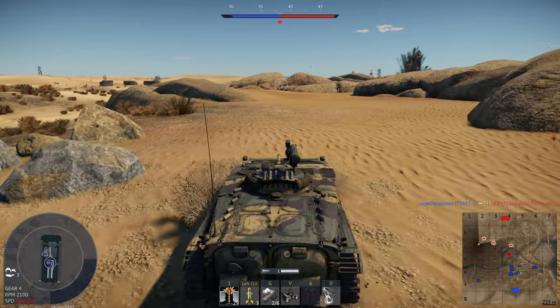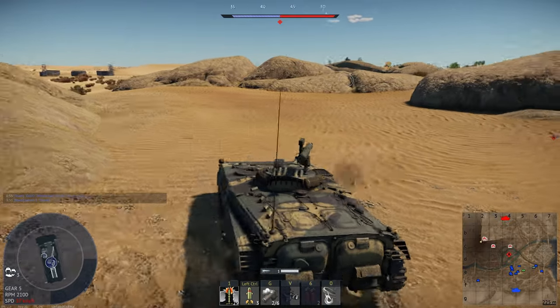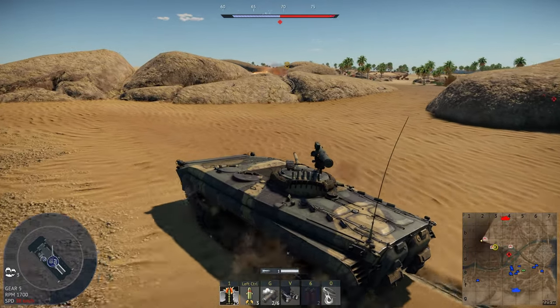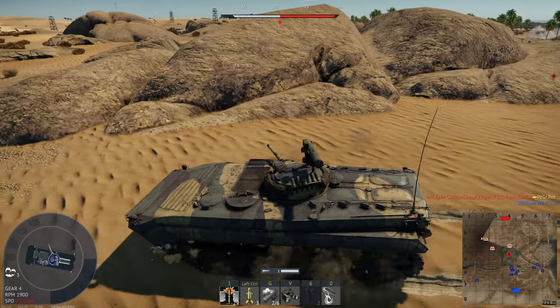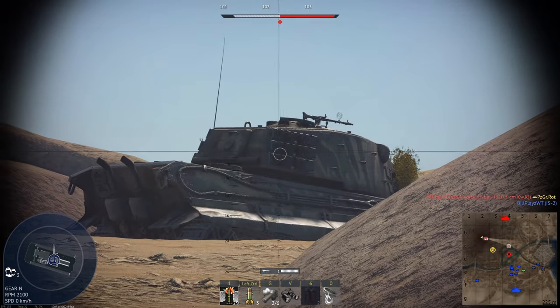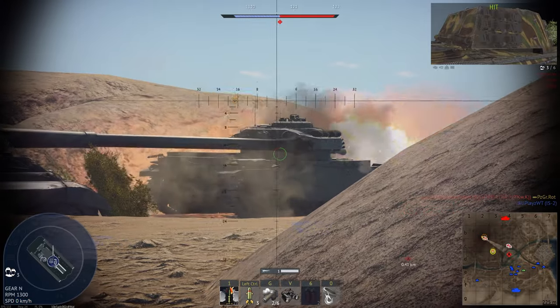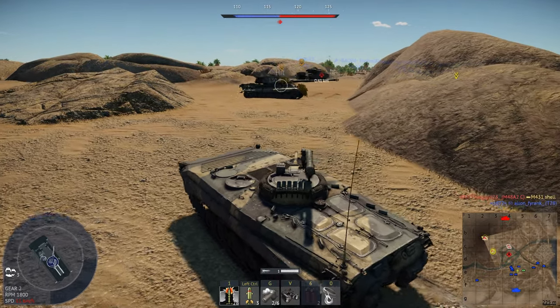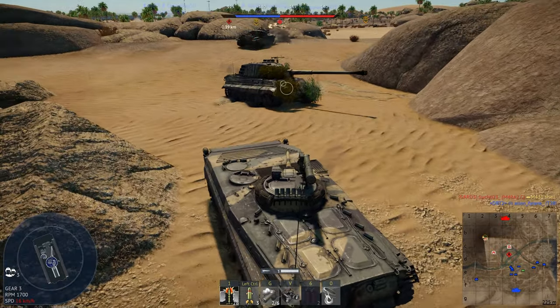Let's just go try and deal with whatever heavy tanks are right here. Looks like there's a Centurion here as well. I'm just going to sneak behind them. I don't really want to engage from the front because there's a tank right behind him. So I'm going to go after the heavy tank behind first. It's a Tiger 2-105. Understandable. We're just going to not have enough gun depression to deal with him.